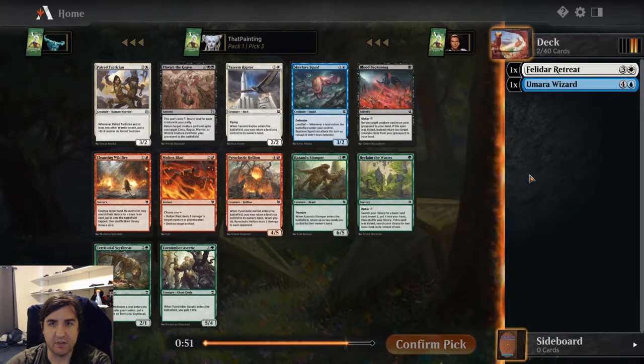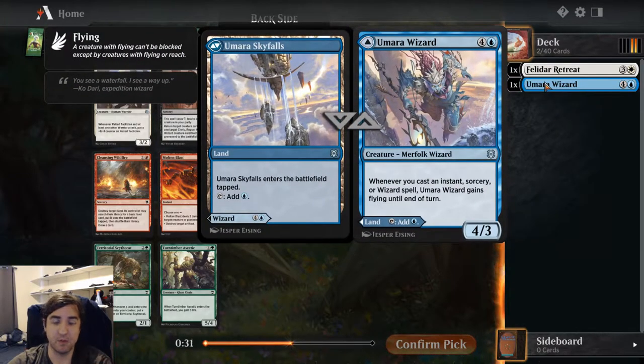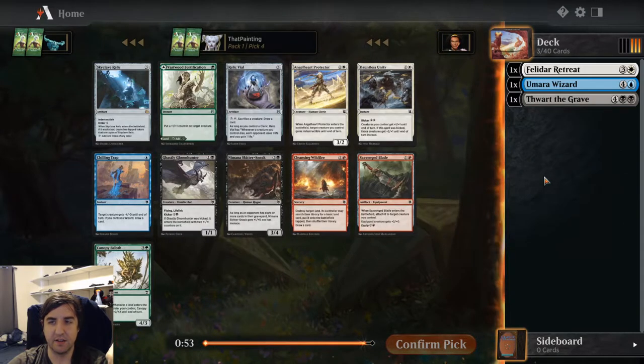As good as the Wizard is, I'm somewhat punished here. Tazeem Raptor works well with Felidar Retreat, being able to return a land to hit your landfall more consistently. It also works well with these spell-lands where you play it early for mana, then bounce it later to have another threat. But there's also a Thwart the Grave, which is very, very powerful — powerful enough that I'm going to take it, even though we've sent a lot of signals that Black-White is a pretty decent place to be.